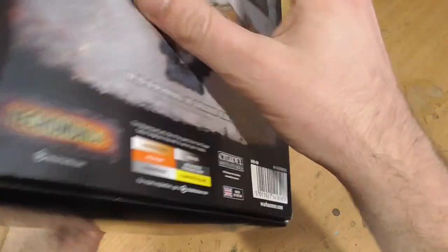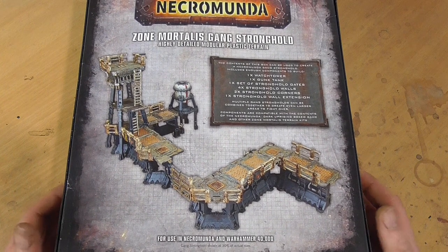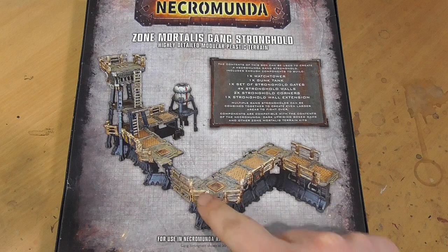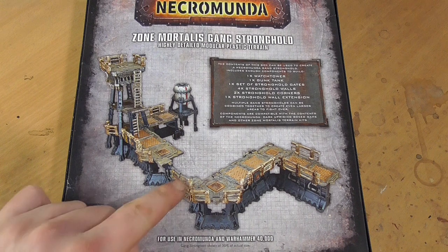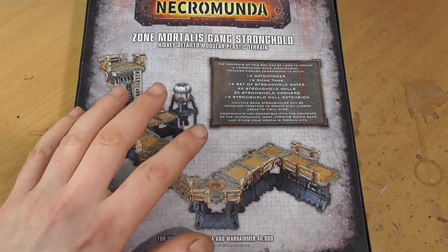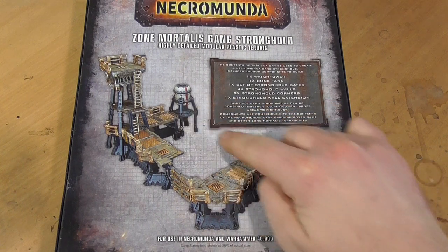In this video I'm not just going to unbox it and not just talk about tips and tricks of how to assemble it — I'm also going to tell you how to satisfy your inner OCD. You can even see on the back of the box the suggested build. It's a stronghold, right — you've got gates, so this should be kind of like a fortress. It should be shut down, difficult to get into. But why is there all that gap behind?